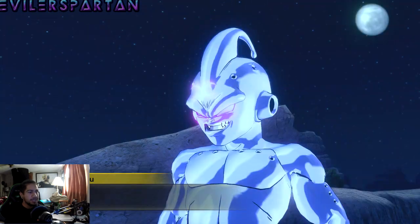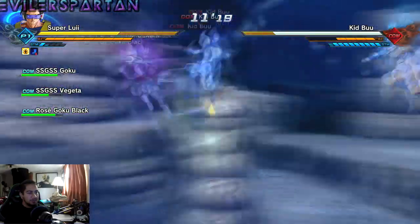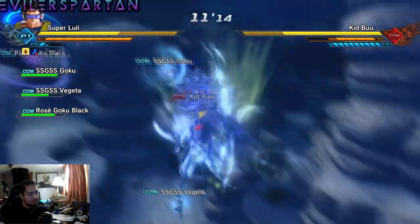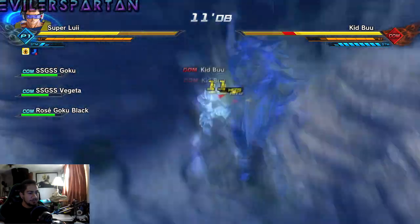So here's Kid Boo, guys. After Kid Boo is gonna be Mira and Toa in a different section of the map, so once I kill him I'll show you guys where to go. It'll be pretty self-explanatory but let's cut this part of the video out and I'll be back in a minute.